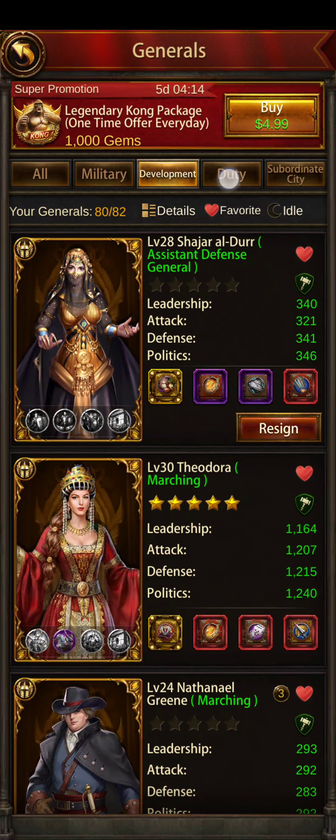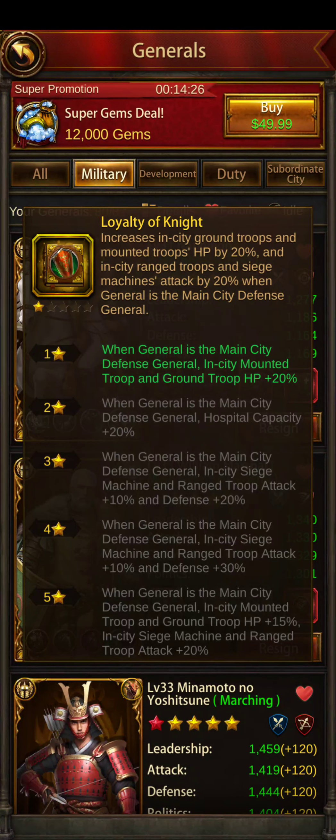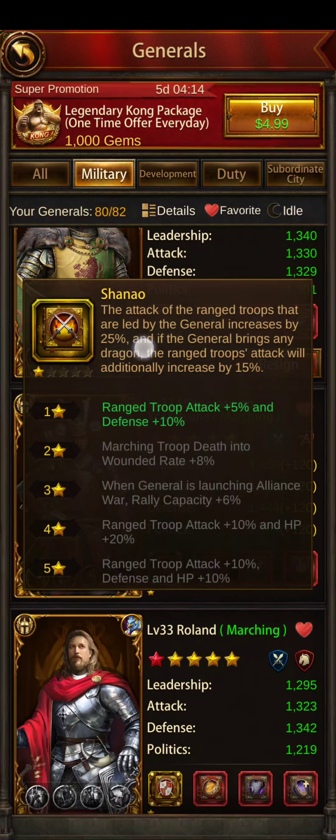They actually help you a lot here — you can break it down. Military generals will either be wall generals. You can tell this is a wall general because right here it says 'in-city ground troops.' In-city means it only works when troops are in the city and when he's the main city defense general. This guy increases ranged troops attack, so he's a ranged general — but that actually works anywhere. I could put him on the wall if I wanted to; I wouldn't, but it would work.